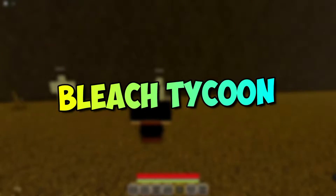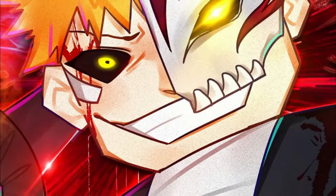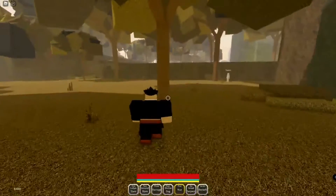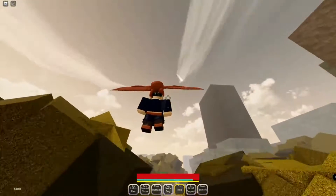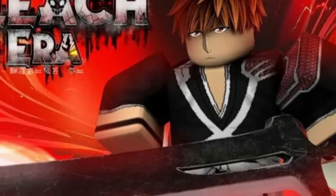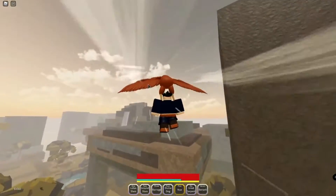Bleach Tycoon — finally a tycoon game on the list. This is a dropper-based tycoon game featuring different Bleach characters such as Ichigo, Aizen, Piakia, and others. Each tycoon base offers different skills based on the character you choose, and you can fight other players as you roam all over the map. The boss fights happen at random, and the tycoon is also well done for a new game. Go check it out!